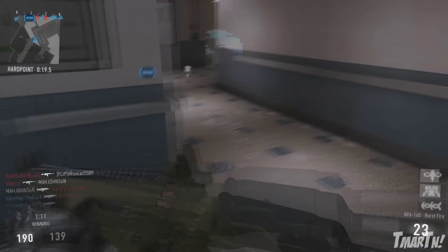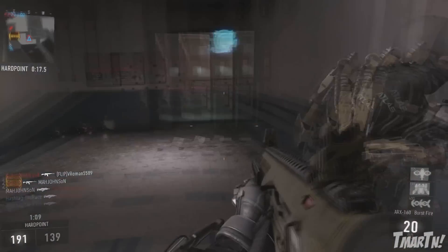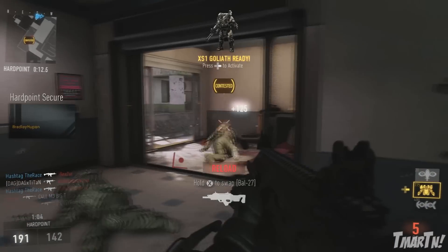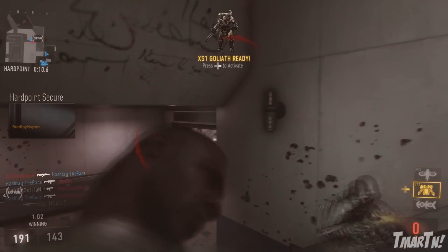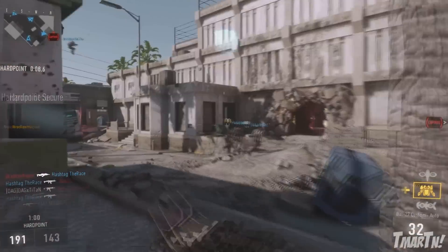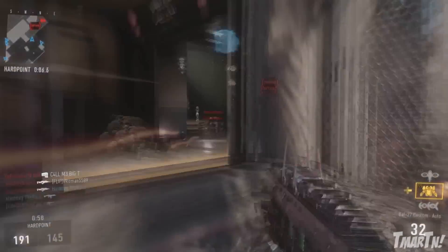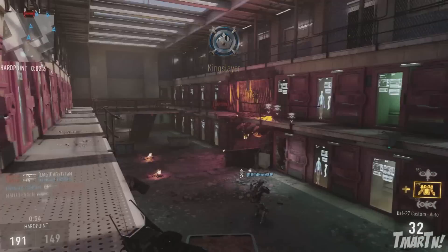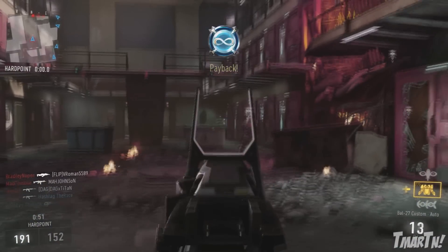So this is kind of a big trade-off. There are two main situations where you should be using this. One is when you're in a tight squeeze — say you come around a corner and there's a group of three enemies. You kill two of them, run out of ammo, and boost dodge back around the corner for cover. You know the other guy is coming for you, so you do this quick reload to quickly get another mag in, get the shot off, and hopefully get that kill.